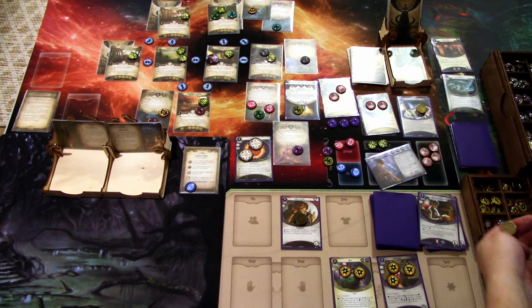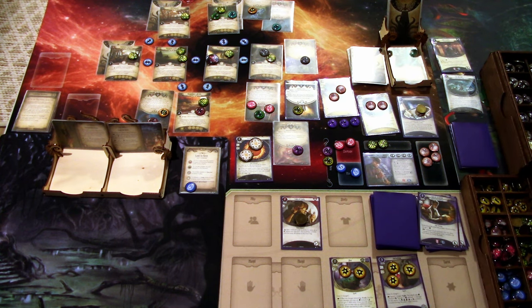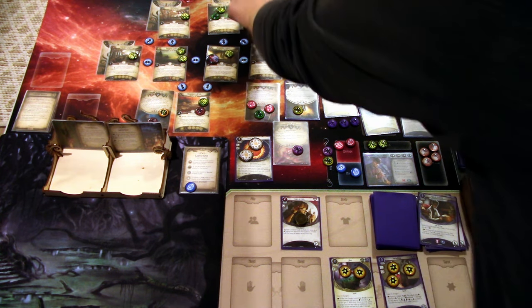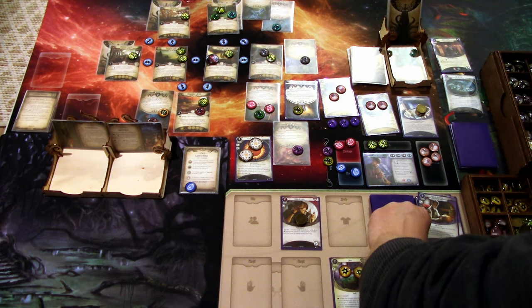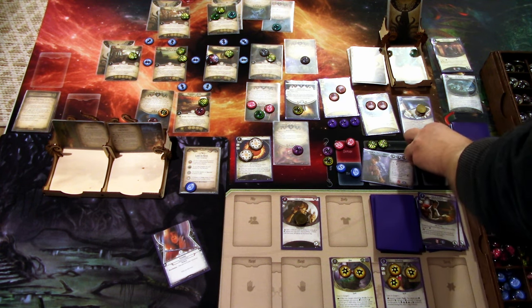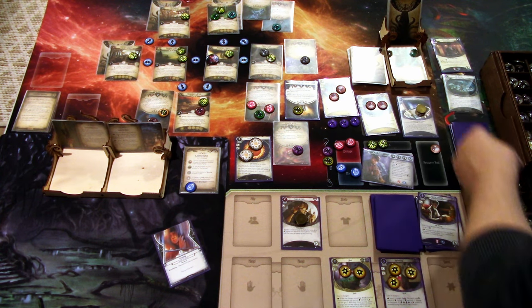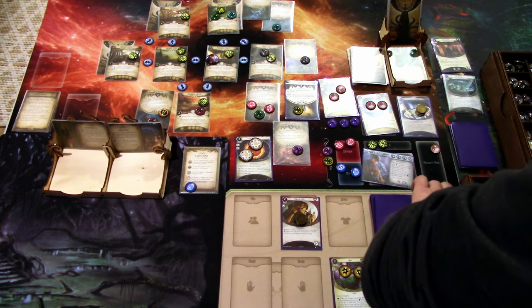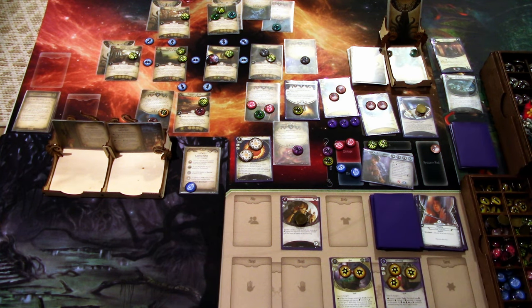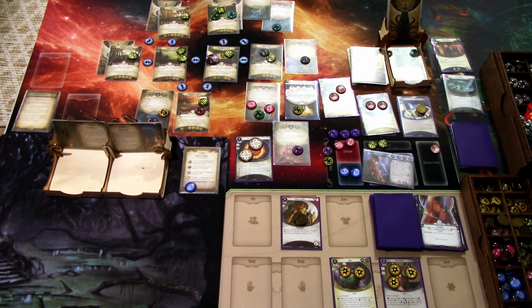Let's hopefully defeat another heretic, and after that we'll see. Upkeep: we draw Paranoia — discard all of your resources. That sucks, but it's not that bad. Gain one resource — that is that round.